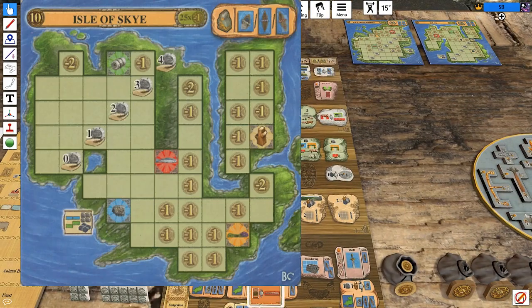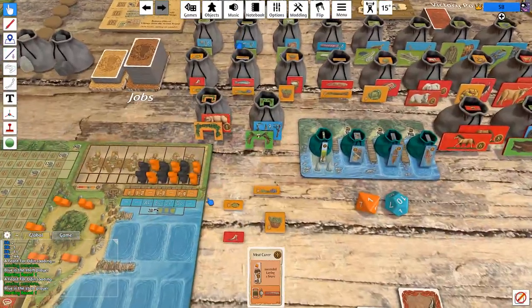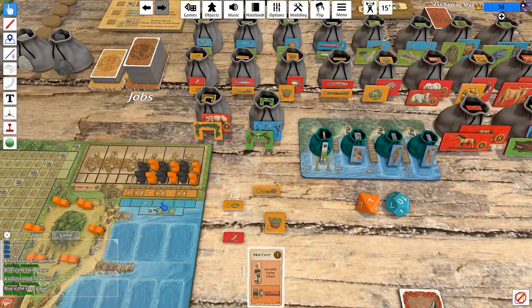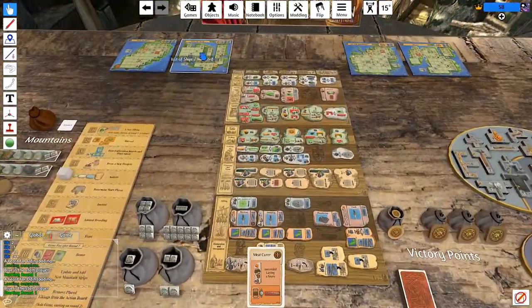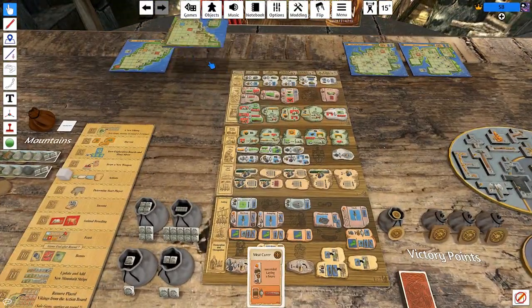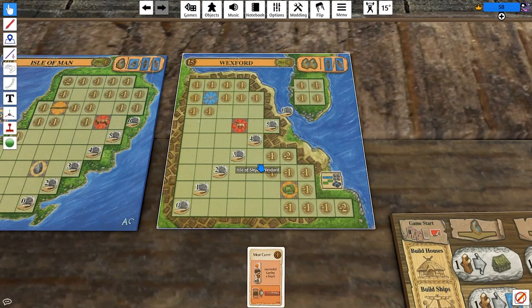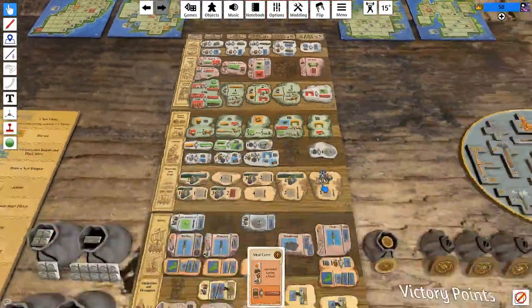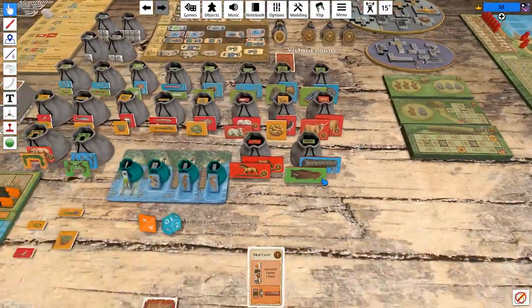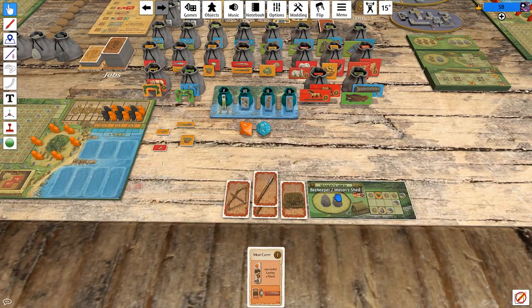Isle of Skye flips over into Wexford on the beginning of turn four. So on turn four we want to take it and just build a ton of stuff on it. We do have to cover all of this space so we can cover the four, and then that as well. It's non-trivial — that's a lot of stuff. We'll do our best. I'm not going to stress about it too much.